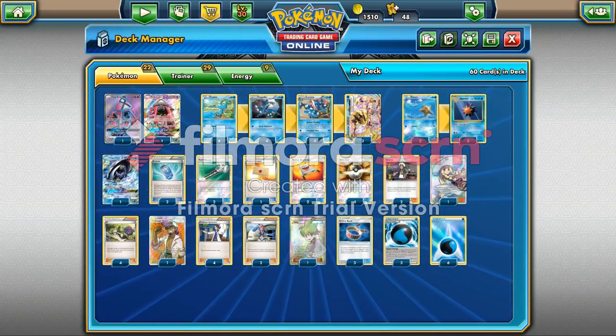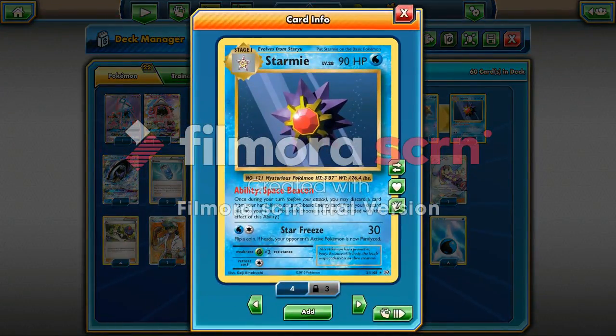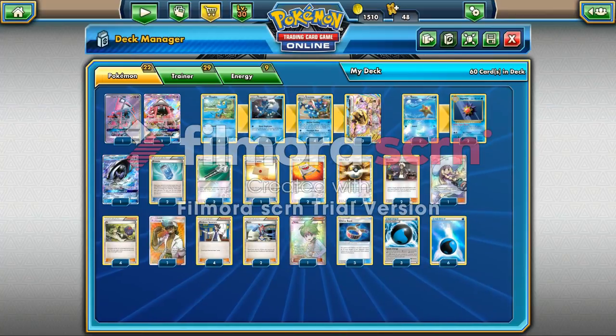Because we're going to be throwing quite a few of our Water Energies into the discard pile, we're going to run Starmie, who has the ability Space Beacon. Once during your turn, before you attack, you may discard a card from your hand. If you do, put two basic Energy cards from your discard pile into your hand. That's kind of nice to recycle our Energies.